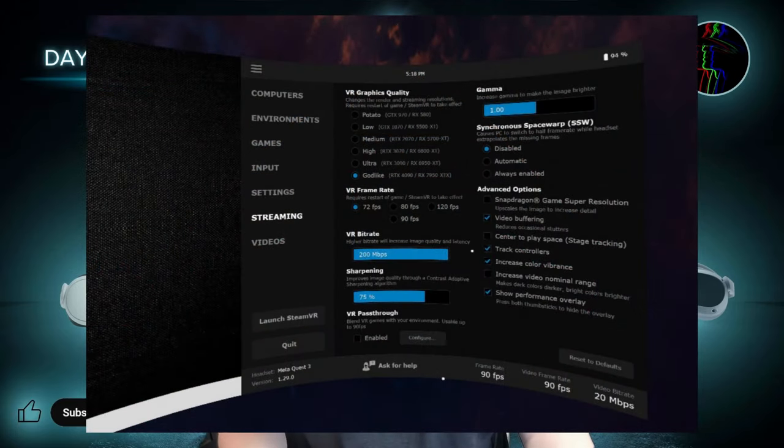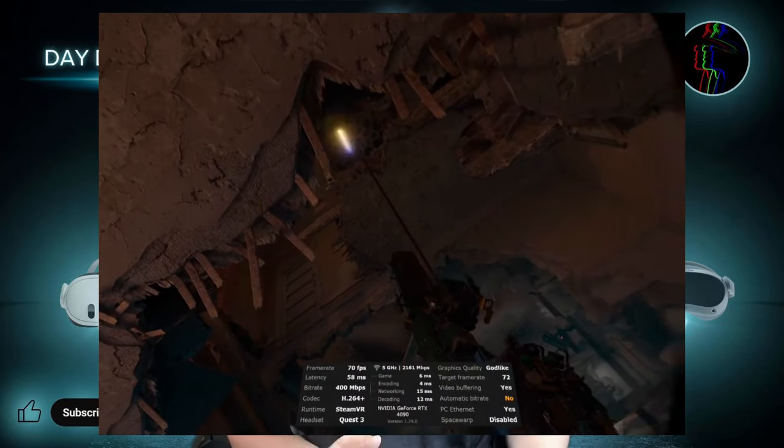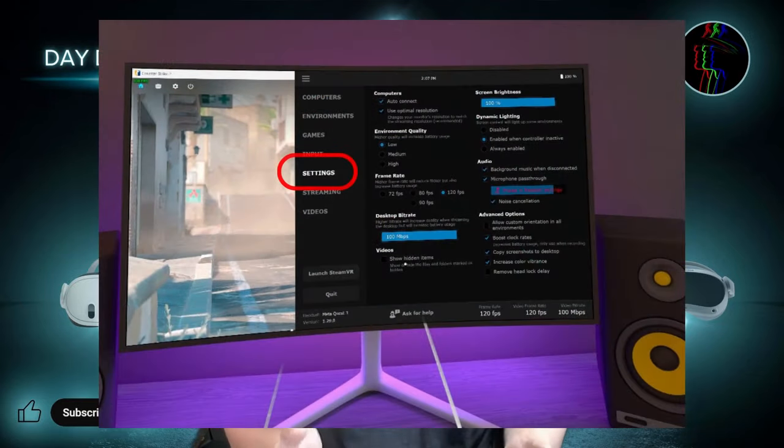Usually you would go to the Streaming tab where the majority of settings are found — I have a separate video detailing those settings — but the Streaming tab is focused on VR streaming. To focus on the settings required for 2D flat screen gaming, go to the Settings tab, where there are a number of settings which adjust your environment and desktop stream.